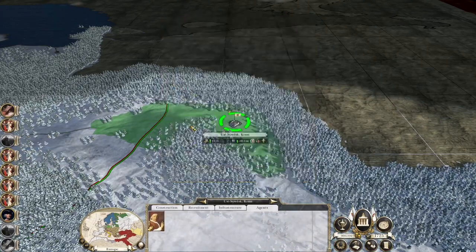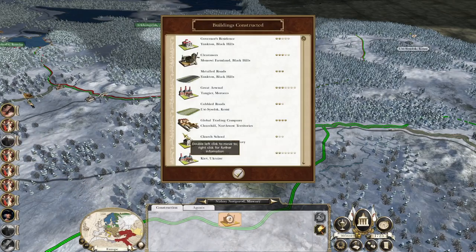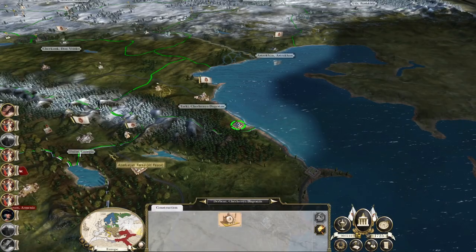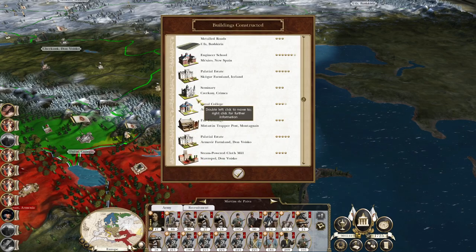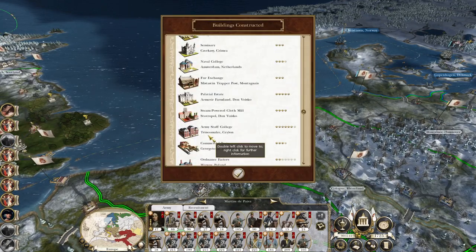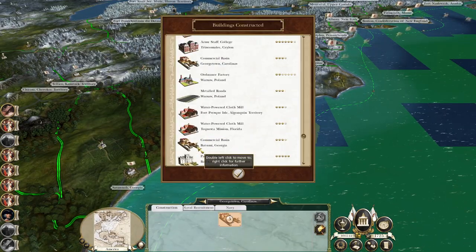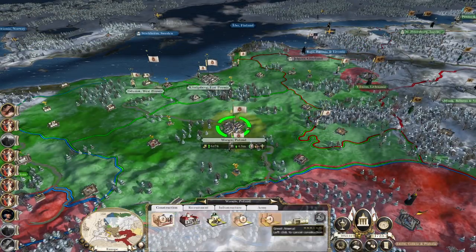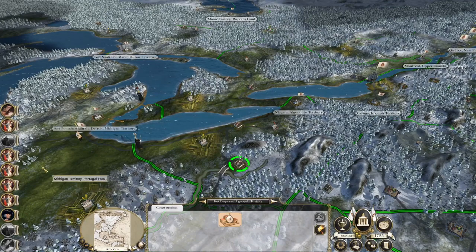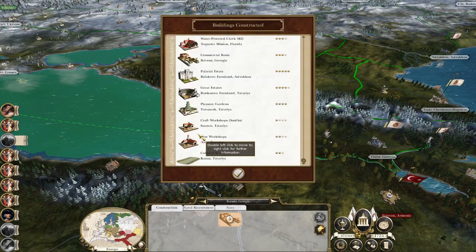We're doing great things, very very great things - the people of these more backward regions. We're starting to teach the people of Moscow just what it means to be Catholic. You're replenishing fine, you're all at maximum - well, as maximum as you can get, not my home territory. There's a lot of building to get through.